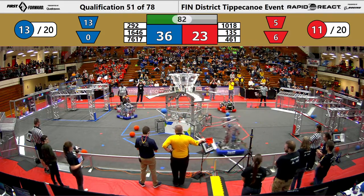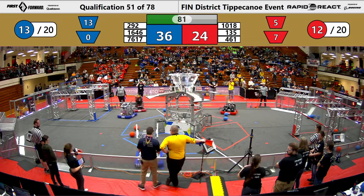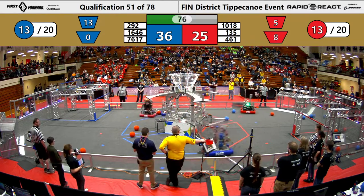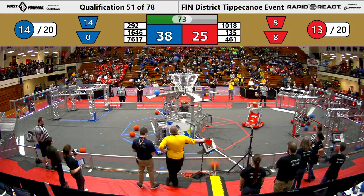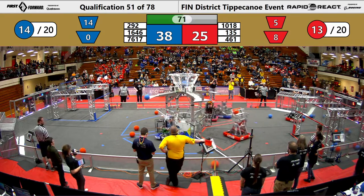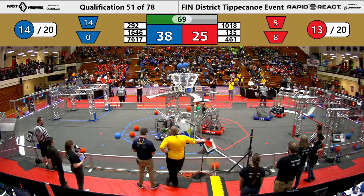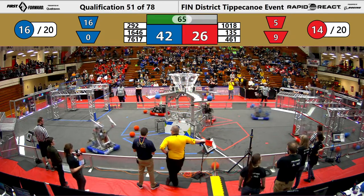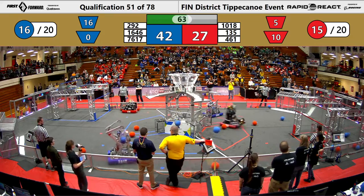One more Cargo from 10-18 into the lower hub. Panther Tech adds one more Cargo in that upper hub. Force 1-2-1 is trying to play some defense against Panther Tech, preventing them from shooting into that upper hub. Meanwhile, Robo Blazers on the other side is sinking a couple into that hub, getting them two points for each piece of Cargo they sink.